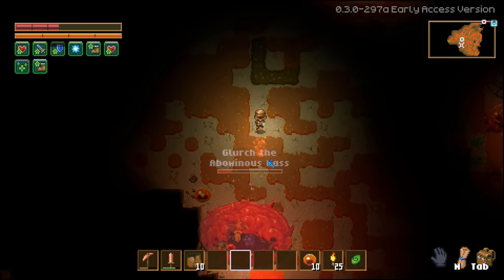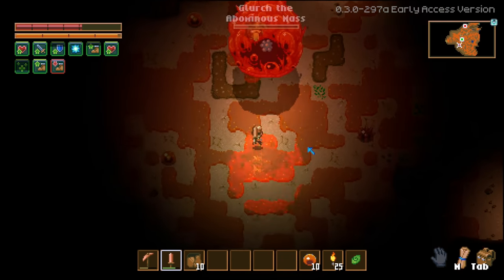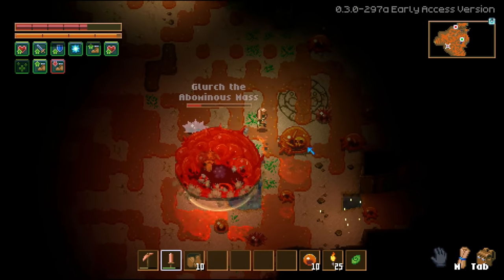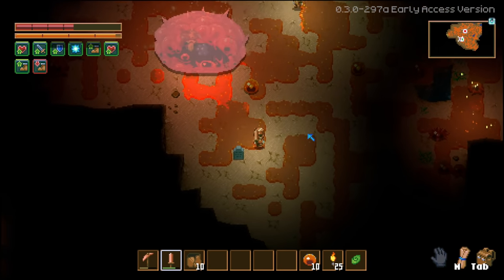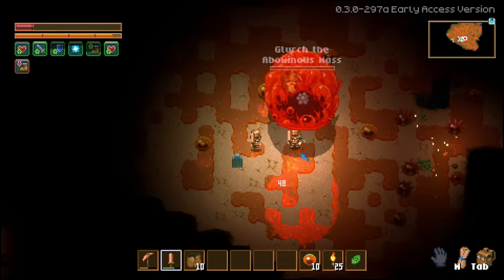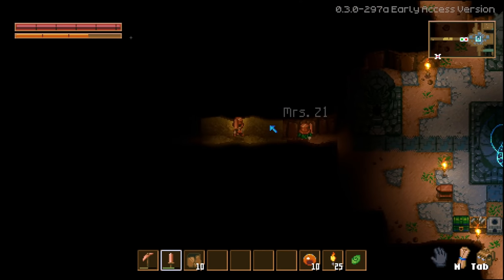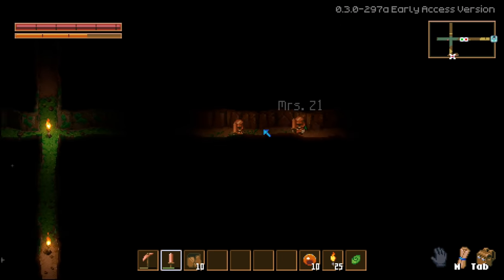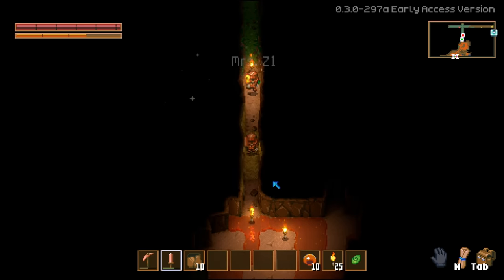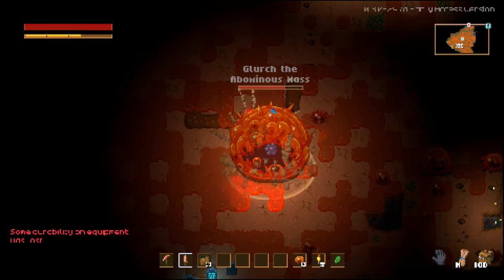I kept everything in my hotbar. Come back and grab your stuff! Let me get him away from you. I need to eat real quick. Oh he was like one hit away - darn it, and he probably just re-healed too. He's healed back up. I just died again. Oh we almost had him!